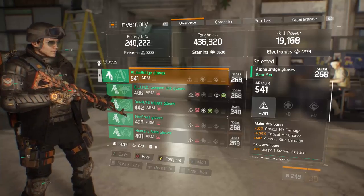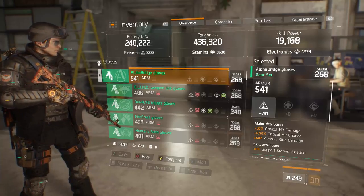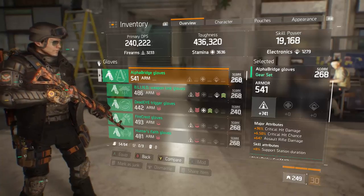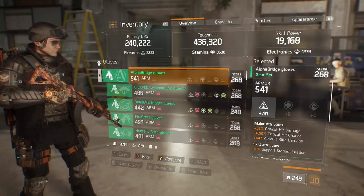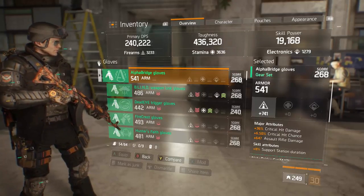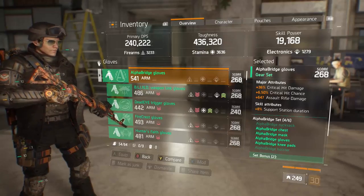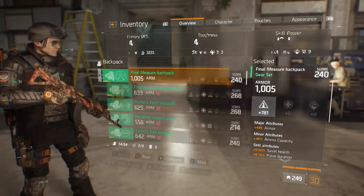If you're going for weapon DPS, always get critical hit damage and critical hit chance, plus the primary weapon damage type of your choice. I'm using assault rifles, so I have assault rifle damage on the gloves. If you were using an SMG you'd want SMG damage, marksmanship rifles the same deal. That magic trio is going to do the absolute most to boost your primary DPS. Your gloves are the best way to boost your DPS with a good roll. Support station duration on the skill attribute doesn't matter for this build.